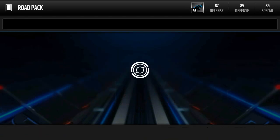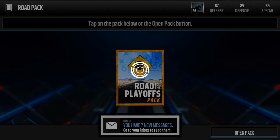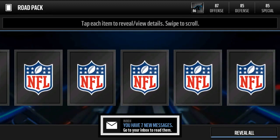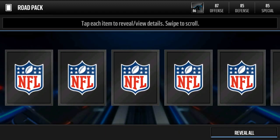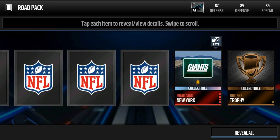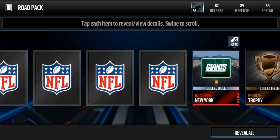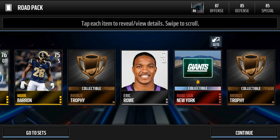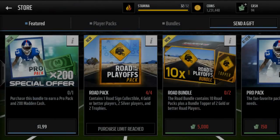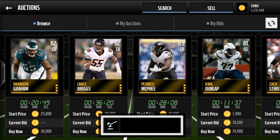We still got one more pack, and more elite trophies are getting sold. Can we get another update team? We already pulled two elites so I can't complain — we're just looking for an elite key. Let's go guys, clutch it out — an elite sign! This was a fire road to the playoffs pack. I'm gonna sell that Giants sign right now — they're going for about 120-130k. That's amazing, definitely earned the money back and more.